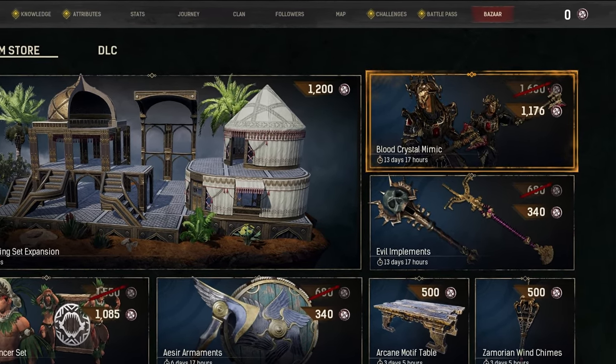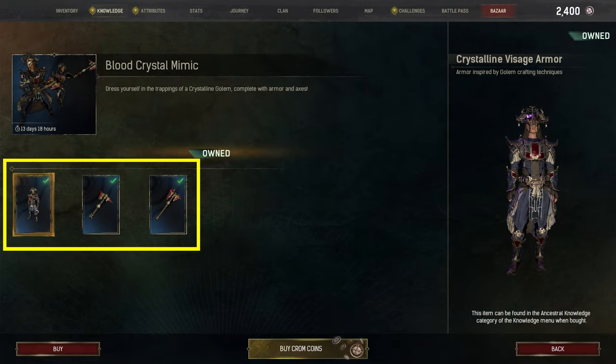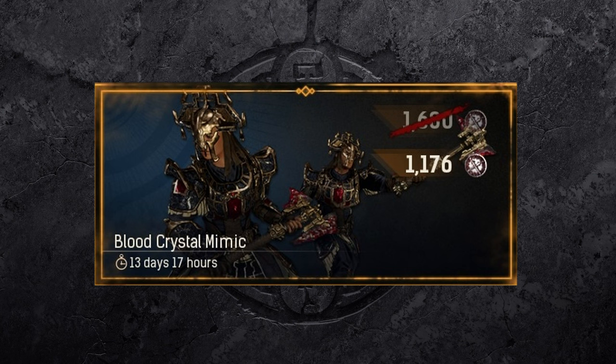So what's included with the Blood Crystal Mimic? The current bundle includes one armor set as well as a one-handed and a two-handed axe, inspired by the style of Crystalline Golems. As of April 2023, the bundle costs 1176 Chrome Coins.